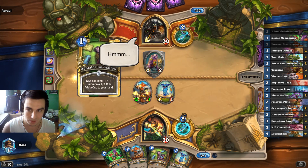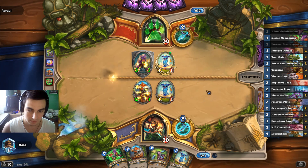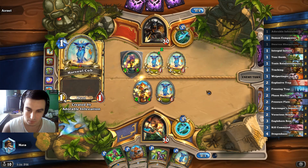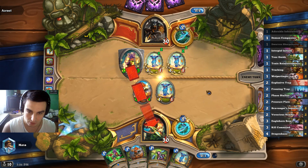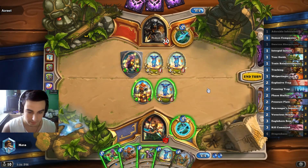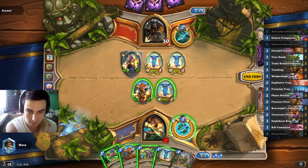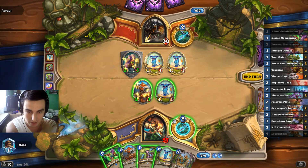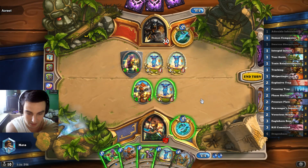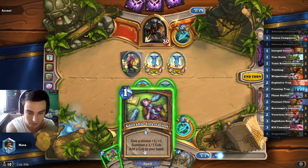What is your turn, Mr.? Okay, will he trade or will he go face? Yeah, he goes face. Option one: we can hero power, trade with the cub, and then trade with our Sharpshooter into one of his cubs. Option two is to play this and trade. I feel like this puts more pressure on the board, so let's just do this.